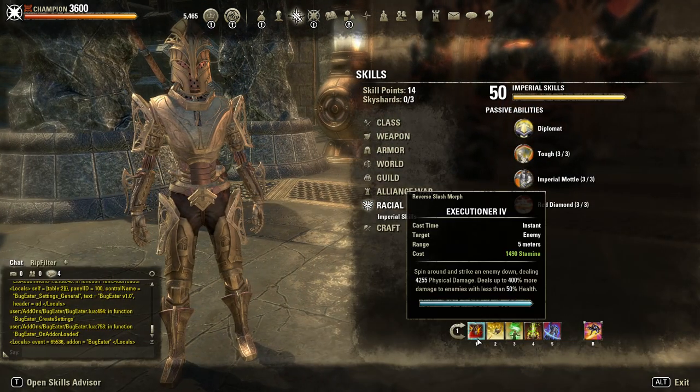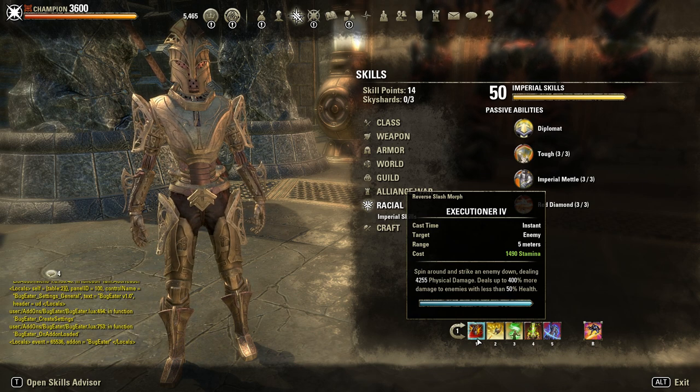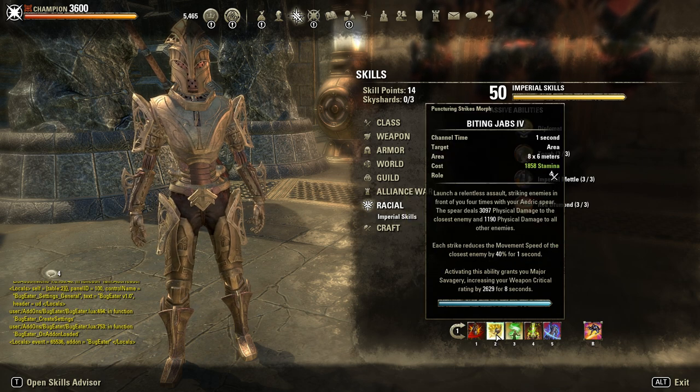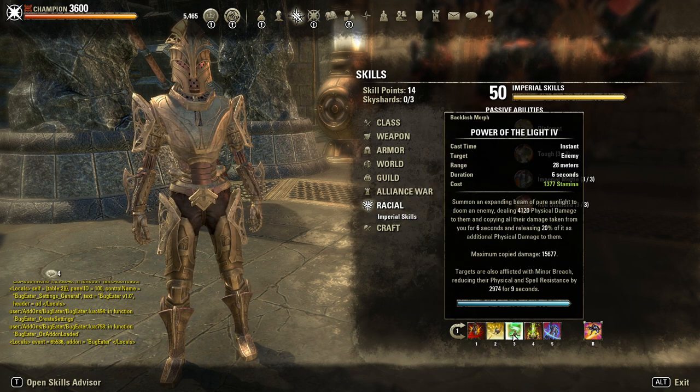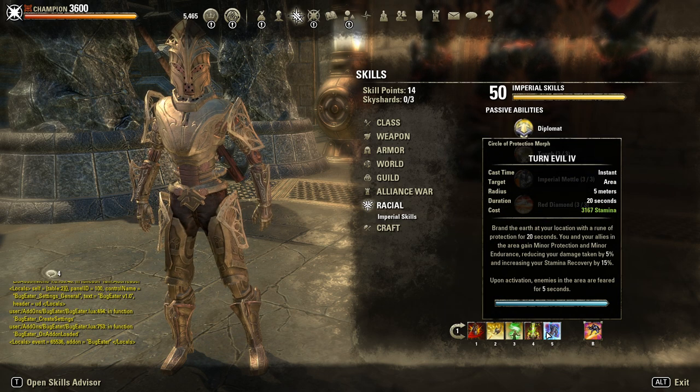In terms of skills: Executioner or Reverse Slash — use it normally at 25 to 30% HP. Biting Jabs as the spammable. Power of the Light as a Burst DoT, which gives Minor Breach, so almost 3k more penetration. Rally as our Burst Heal. Turn Evil as an AoE fear, which also gives Minor Protection.